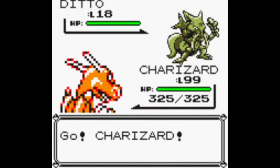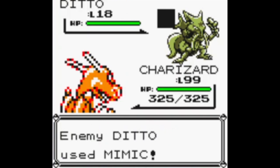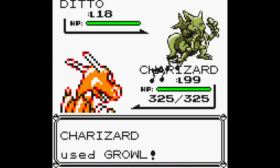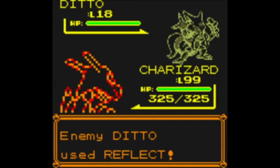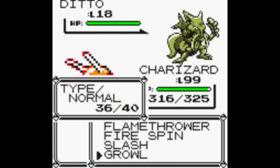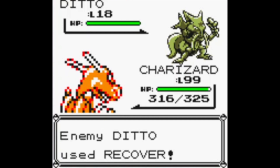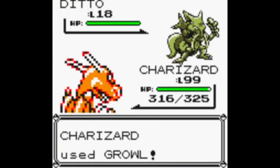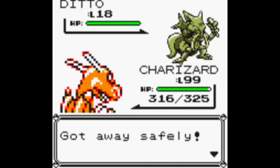What's unfortunate about using this Kadabra is that it has Double Team and also Mimic, which doesn't go well with my Charizard here because I have to Growl at least six times. It could potentially learn Fire Spin via Mimic, which makes things complicated. So I just need to Growl six times — one, two, three, four, five, and six. Whenever you get 'nothing happened,' that's how you know you're good.